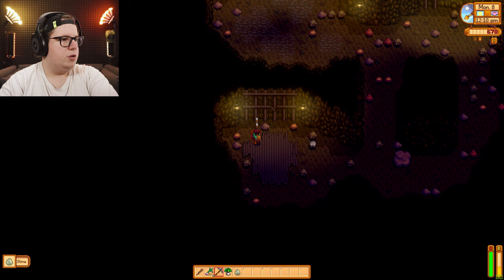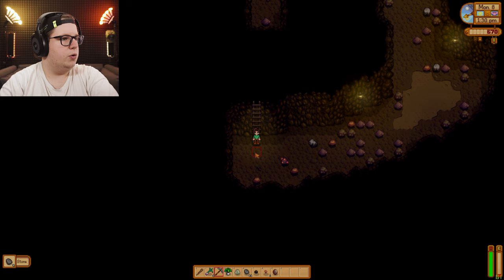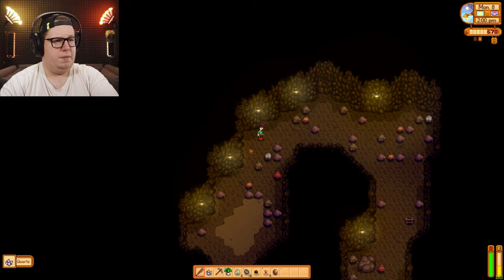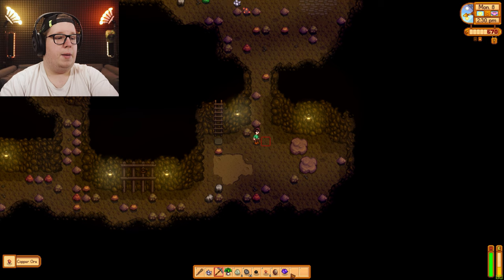Why can't I get clay from this stuff? Good — hi, yes, copper. I should probably also go fish, because fish has energy and fish is easy to get. I also have a fishing skill so I want to prove that. I should bring the geodes to Clint. Amethyst — calling it. Abigail will love this thing.